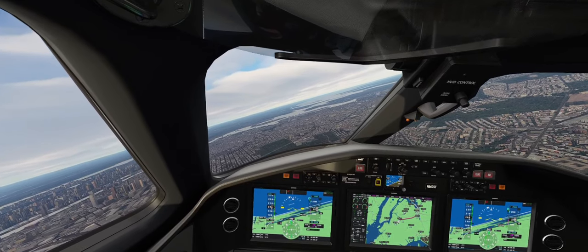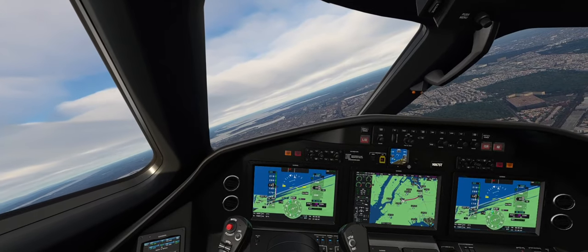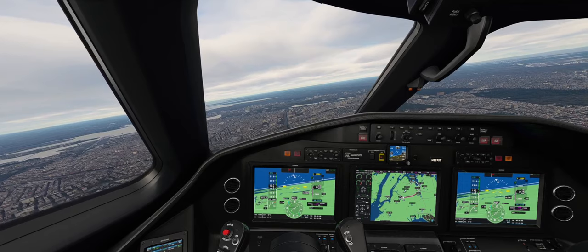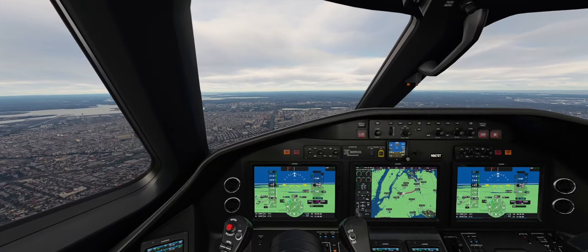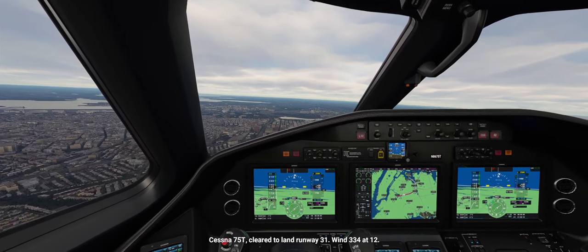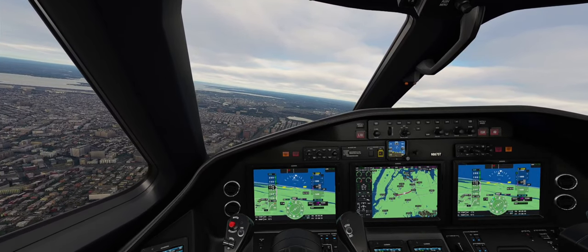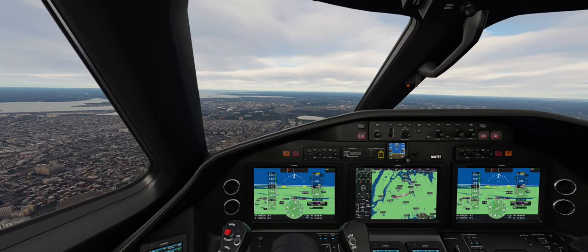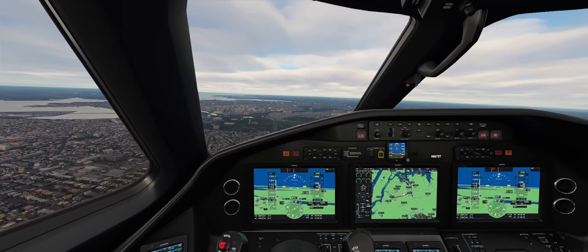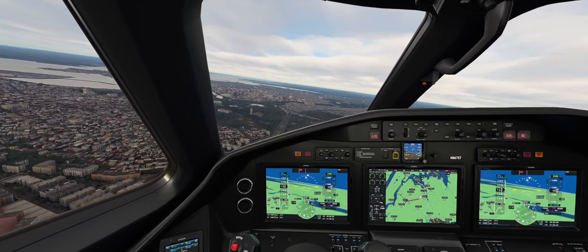Heading 085 or thereabouts. Flaps 1. I put Flaps 1 out below 200 to get us to 180 knots territory. The Expressway is pretty obvious — it's the biggest ribbon of tarmac really through the metropolitan area. Heading is 086, come left a little bit. Two gears down. We need to make a left turn at Flushing Meadows Park and I believe it's that green patch ahead of me right there. I have photogrammetry turned off otherwise the buildings would look like a disaster.